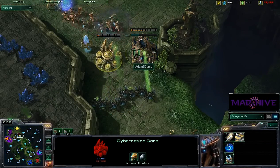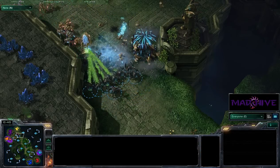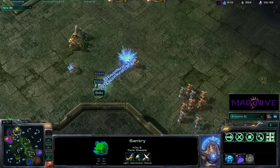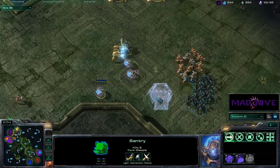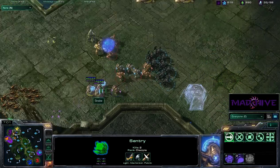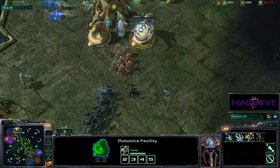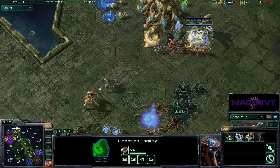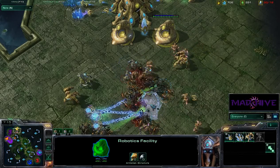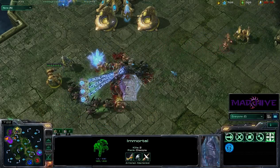He's about to lose — the gateways are going down, the core is going down, the gateways are unpowered and going down soon, and this pylon will be gone shortly after. Some Sentries here from Snake — I don't know what that Force Field is doing; apparently very little. They've got to pull back — they've got a lot of trouble right now. Pumping out Immortals is an interesting choice this early, but now my Roaches are out front and I'm going to get the brunt of those Immortals.